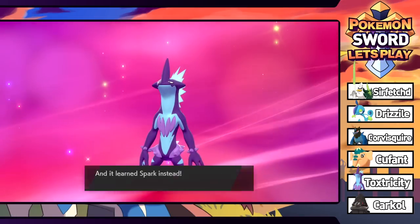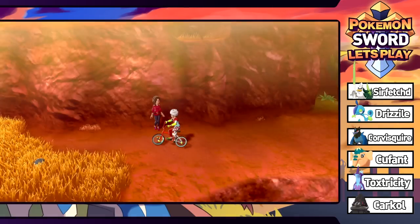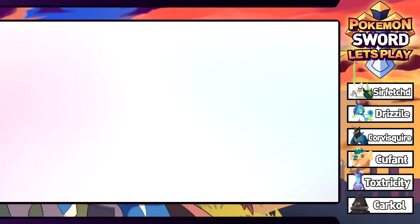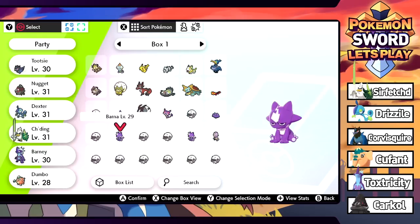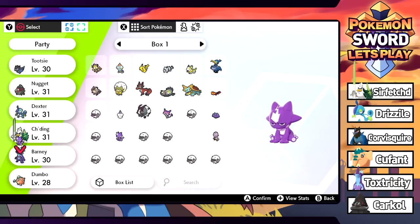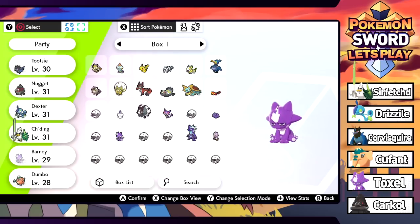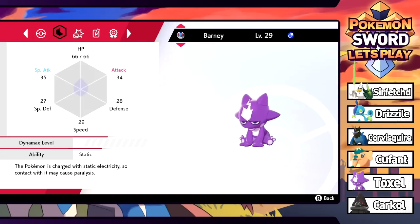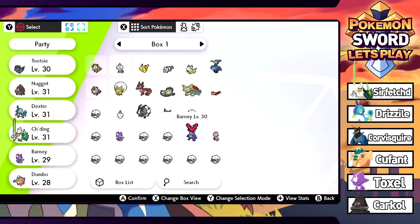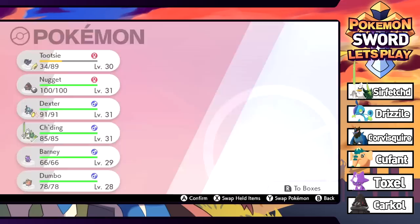Looking at the stats: 75 Attack, 91 Special Attack - so we're much better off with special attacks, which is a bummer because we only have two physical electric moves. Now that we have the Low Key form, I'm pretty sure Adamant ones evolve into the different form. So we're going to grab the Adamant Barney from the box just to see - we'll hold that in the back to get it some levels.